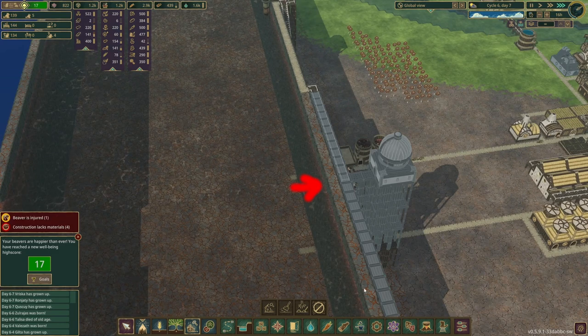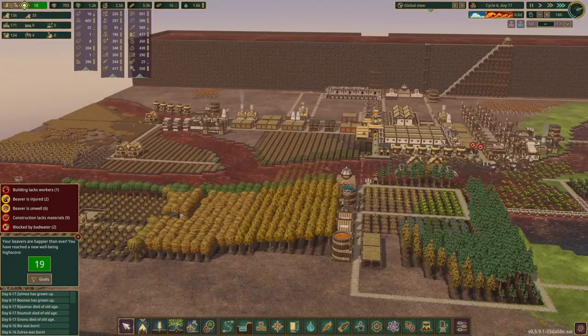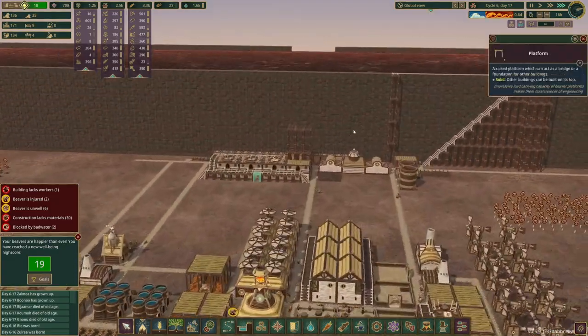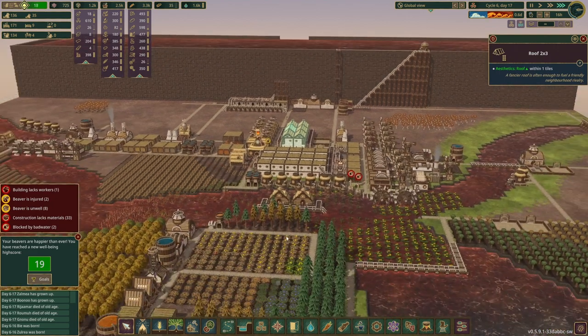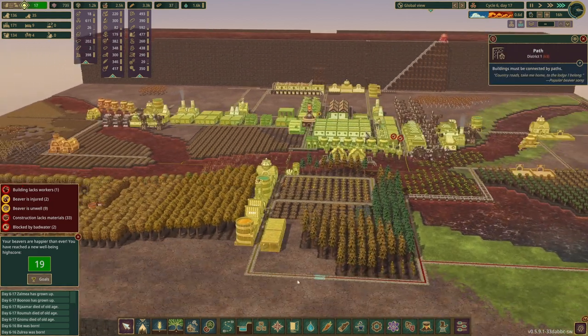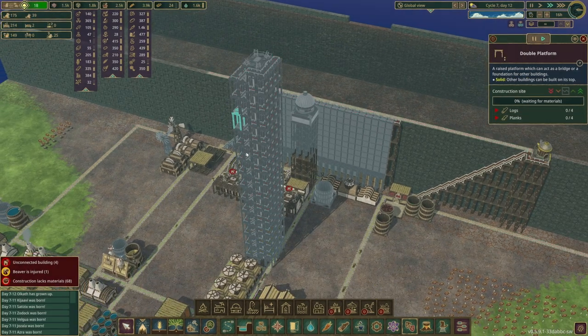We're gonna use dynamite to break down this section here. I forgot about the bad tide - currently the rivers are poison and this is gonna slow us down a little bit. A lot of these beavers probably aren't gonna survive, so hopefully this doesn't take me too long to recover from.